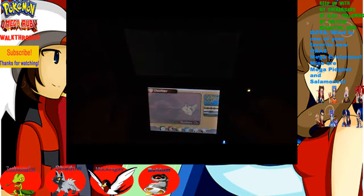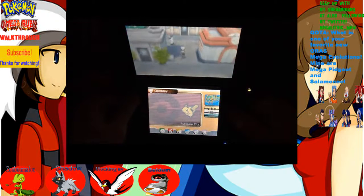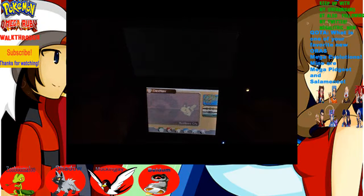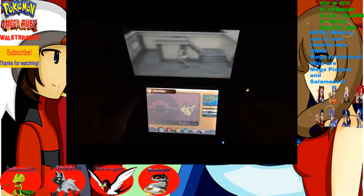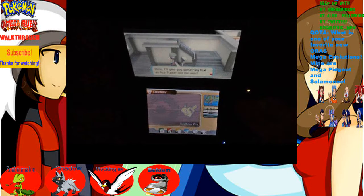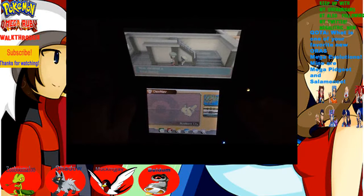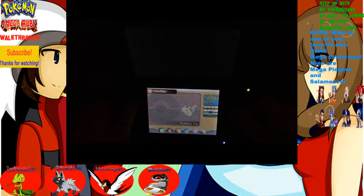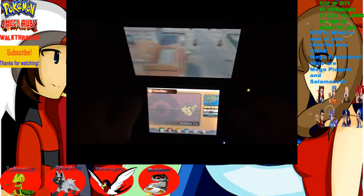Dad's awesome, he gave me a free HM. Let's check one more place before we go — I think this person gives you an item. He says: my dad's a real ace at Devon Corporation, I'll have you know. It's no wonder I'm an ace myself. Here, I'll give you something that an ace trainer like me uses — a Float Stone. He explains how to use it. It's not going to be too useful for the team, seriously. Well, maybe — who knows.